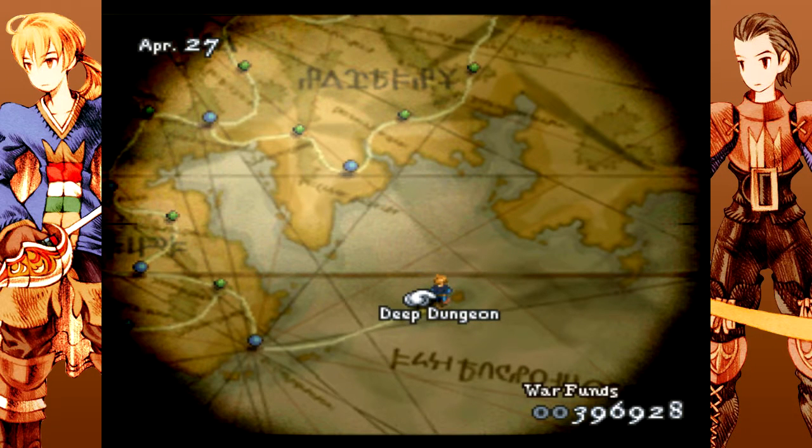Hey everyone, Currant here, welcoming you back to Final Fantasy Tactics. In the last episode, we headed into the fifth level of the Deep Dungeon, Lopon, and ended up having humans to fight. We descended the mountaintop, defeated the enemies, got all the treasure, and made it out alive.